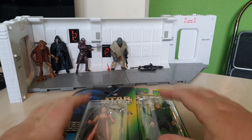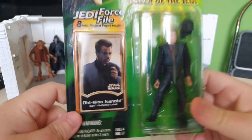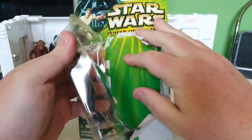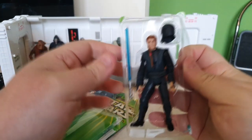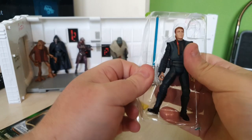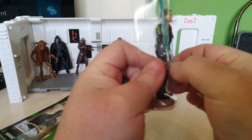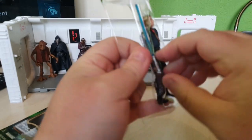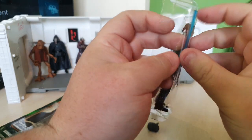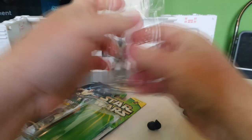Coming up to the final two now. We've got Slave Leia and this Obi-Wan Kenobi that I've never seen before in my life. This is the training Obi-Wan, from Phantom Menace for like a split second when he's in that blue suit — I think it's the scene where he's talking to Qui-Gon about the midichlorians and how powerful Anakin is. But it has been a little while since I've seen Phantom Menace.